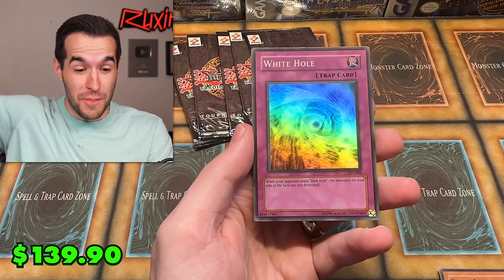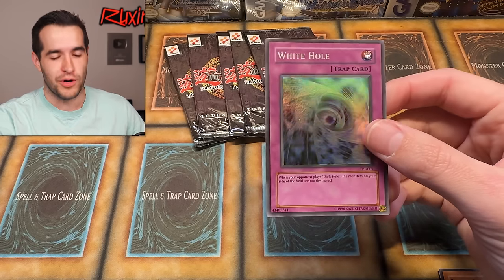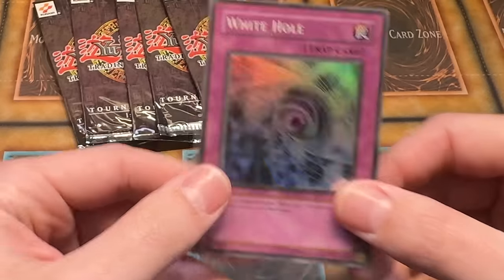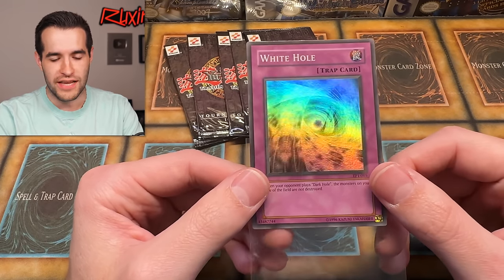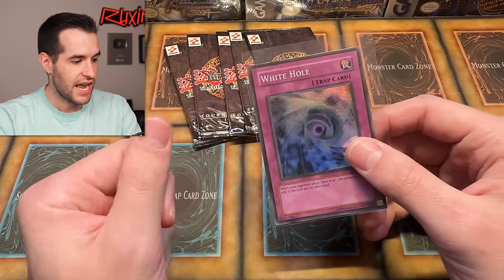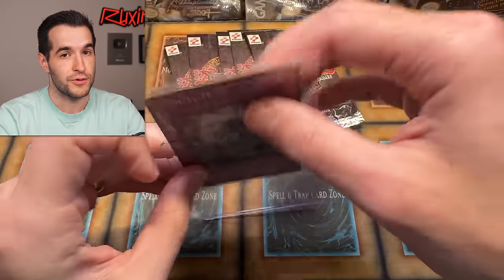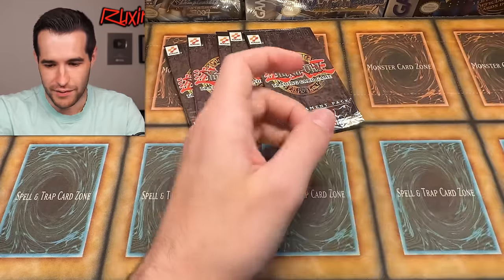We did get the double super — the White Hole! Oh my goodness! The epic counter to dark hole — double super in one pack! No way, this is insane! We pulled the legendary White Hole! Shout out to MBT! That is incredible — dark hole counter. If someone tries to play Dark Hole and you flip up White Hole, there's no chance. Two supers in one TP1 box, that is awesome!